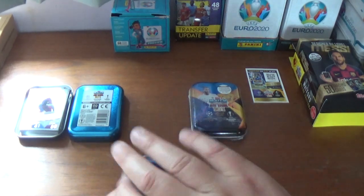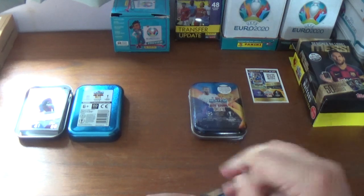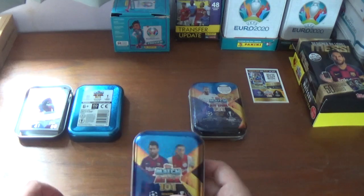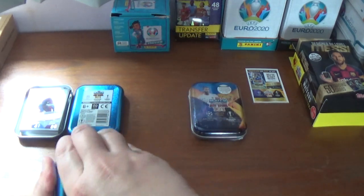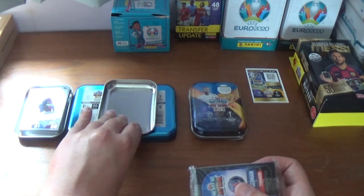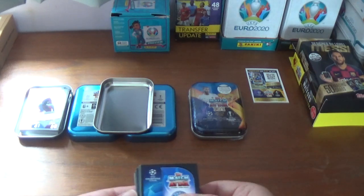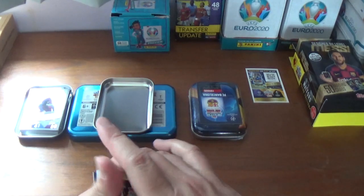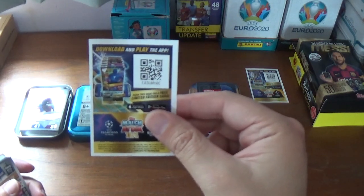Let's get straight into this second one. Will this be the lucky one? It has Lionel Messi on the front with Chelsea-bound Ajax player Hakim Ziyech for company. We'll try and get the limited edition out. If we can do it in one of these two tins that will be superb. We start off as always with the code card, which in this instance is CA5UMY0E.